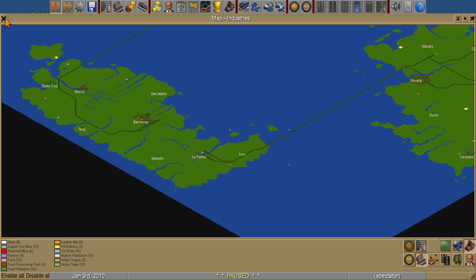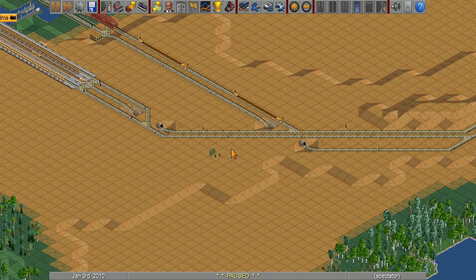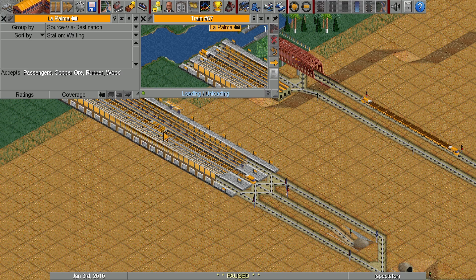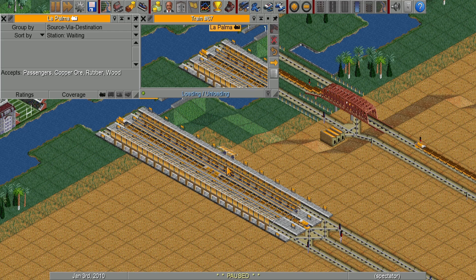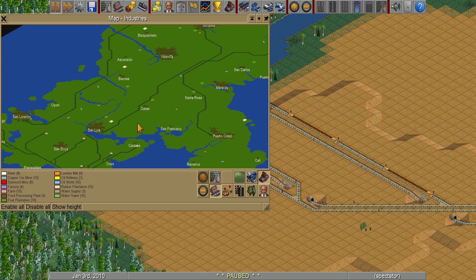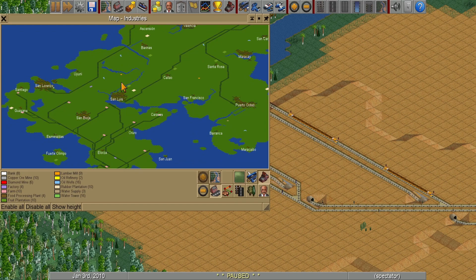One of those trains is just massive — it looks like two trains but it's actually one really long train. Very straightforward solution: woods to here, goods out, another passenger run. It's all very clean.